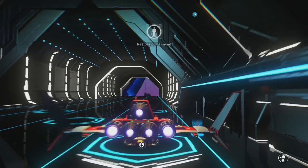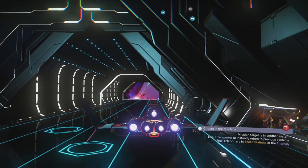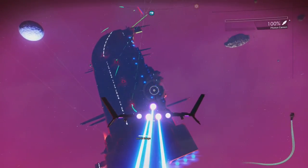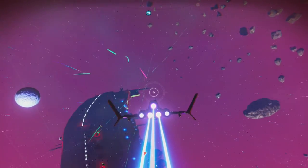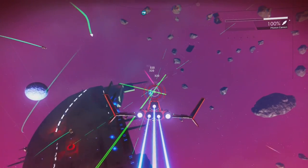If there isn't a rich system nearby, reload the manual save and restart the entire process. When you've found your dream freighter, fly out of the space station and help the freighter in need. It's very important here to not hit the freighter or the other ships helping it, as they might turn on you and then you're really going to have a hard time.